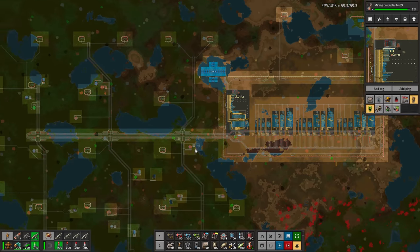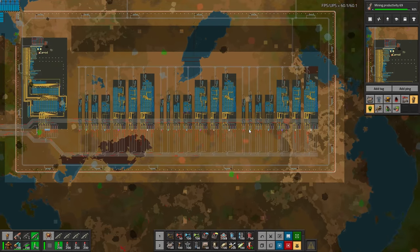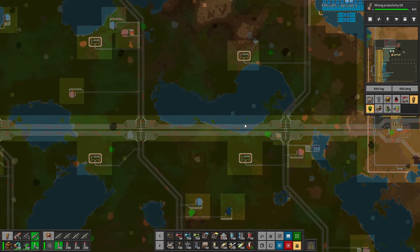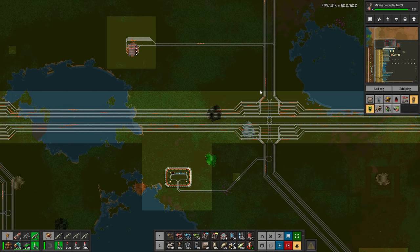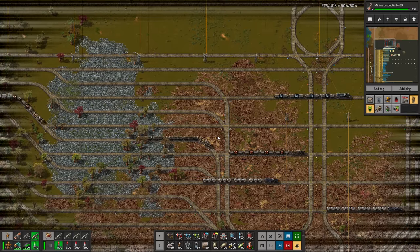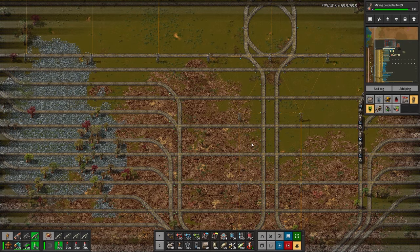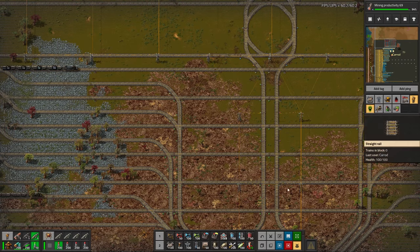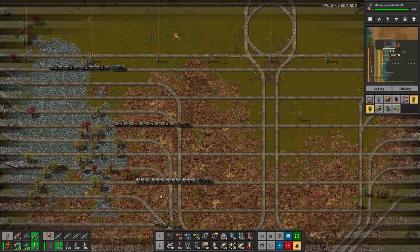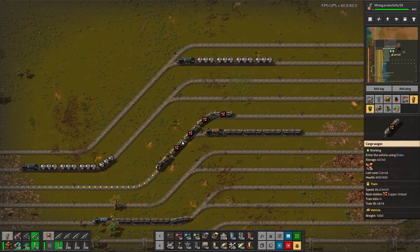Let's look at the map — check this out, folks. This is ridiculous. This is the production area with the train bus and I want to look very closely at it. I could truly sit here and watch this for probably 30 minutes straight. Just watching the trains zip through here — all the trains are 1-4 trains, single-headed, transporting all the materials. These things are just cruising through here. Endless trains, and we all love trains. This is just absolutely fantastic.